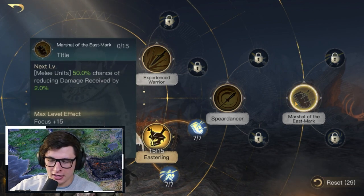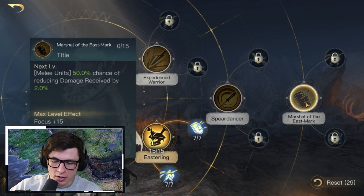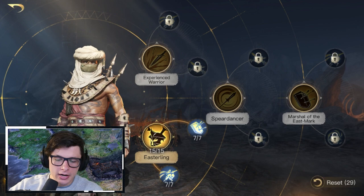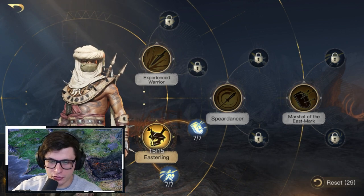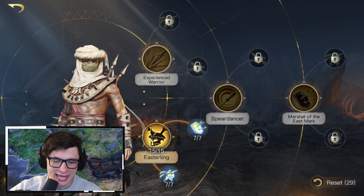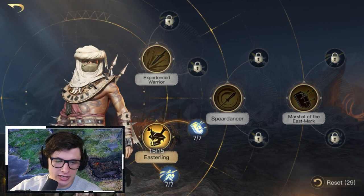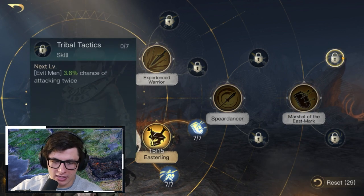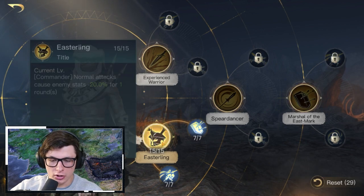I do get unlucky sometimes with characters that have 50% chance abilities. I would definitely say if you wanted to prioritize, go into Evil Alliance before Iron Guard. To put it simply: the build composition for Khaldun's Troop Buff build — which requires Respect 5 and is ranked A — starts with Marshal of the East Mark, down to Tribal Tactics and Quicksand, then up to Easterling with Evil Alliance and Iron Guard.